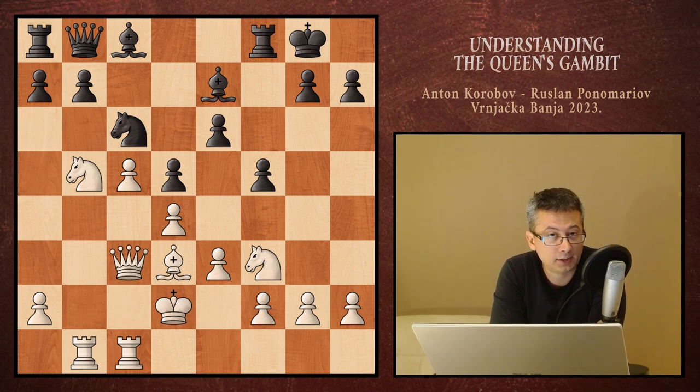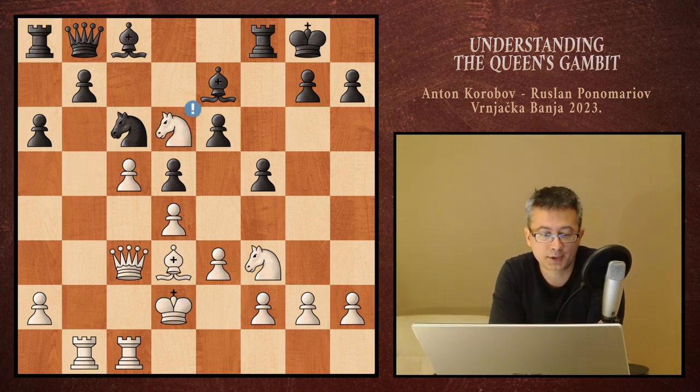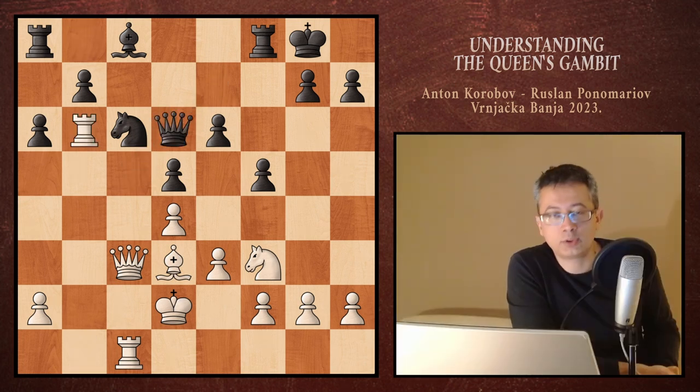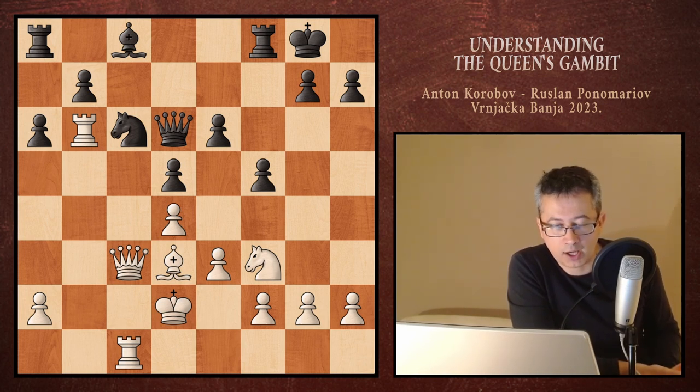We had queen c3, additionally controlling e5, then a6, after which white went for a very interesting pawn sacrifice that would never come to my mind. Knight to d6 — you'll see what happens. Bishop takes, pawn takes, queen takes, and rook b6. You can see clearly this is a positional kind of sacrifice. White's intention is to tie down black's queen-side pieces, forcing them to defend their pawns passively. Also, the dark squares are now worse than before, since black is without the dark-square bishop.